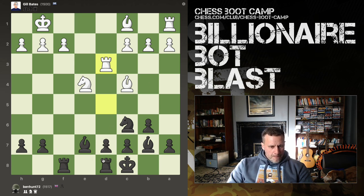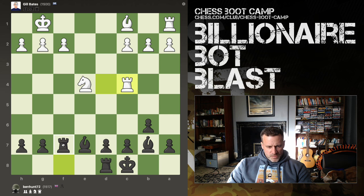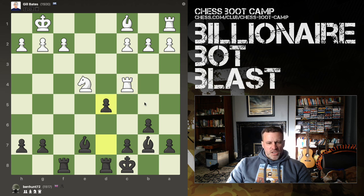How about this move? I'm attacking the rook, I'm attacking the bishop, I'm attacking the knight with the bishop. Can he solve all of those problems at once? No. I want to take his bishop off because of the state of the board — it's a wide open board. I feel like doubling up my rooks. Let's win material — pawn fork! Ha ha.